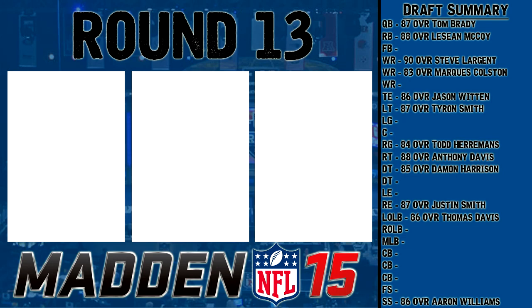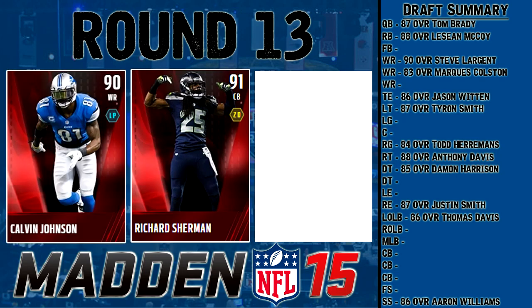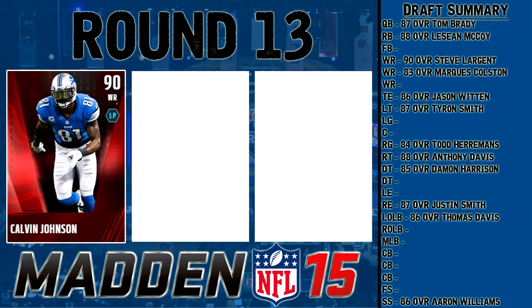Past the halfway point now, we're on the 90-91 overall slot. We've got Calvin Johnson, base elite 90 overall wide receiver; Richard Sherman, 91 overall cornerback; and JJ Watt, 91 overall left end. They're all fantastic — really can't go wrong with any of them. But I think I have to go with Calvin Johnson. He's a dominant receiver and in Madden 15 Ultimate Team he's a great pickup. I'm going with Calvin over the other two monsters.